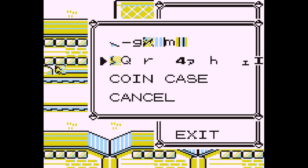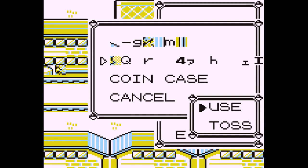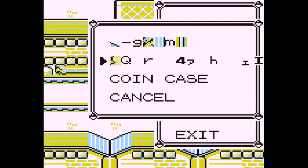What you need is "-gm", and depending on which setup you're using — which varies from language version to language version of the game, and also from the point you're executing code from — a second item. In the case of English Red and Blue, either is fine, and I'm going to execute from the second inventory slot. I need this item, qr4hi. "-gm" has a hex ID of 6A, and qr4hi has a hex ID of 9D.